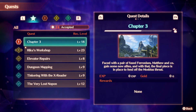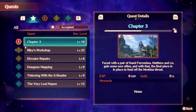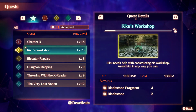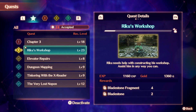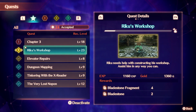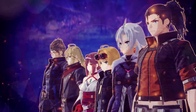I haven't looked at the quest for Chapter 3 yet. It says facing Fuse of Theronis — Matthew and company gain some new allies, and with that the final piece is in place to defend against the Mobius threat. We need to get the scenario quest finished for Riku's Workshop. Riku needs help constructing his workshop — assist him in any way you can. The reward is a Bladestone fragment times 4 and 2 Bladestones. Let's make sure we get that finished.